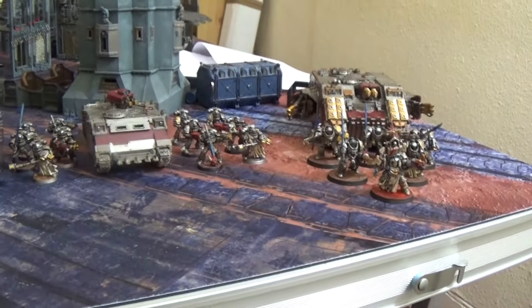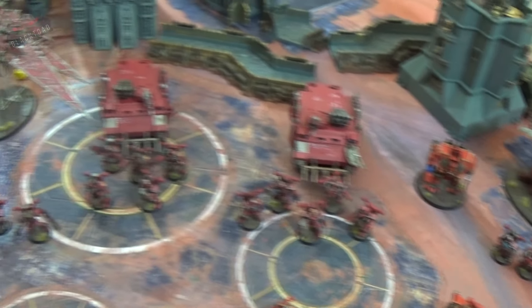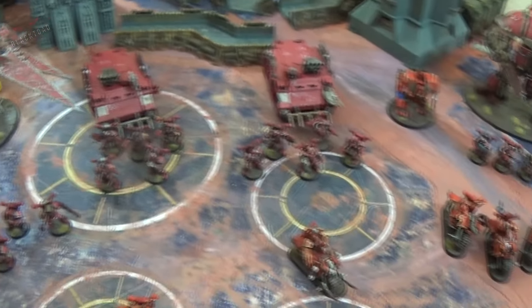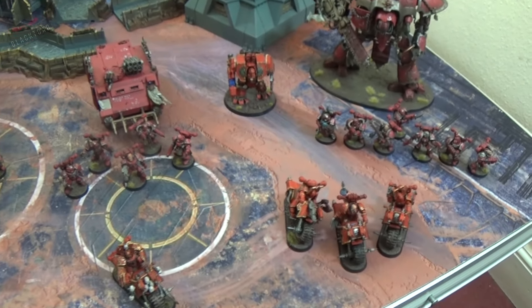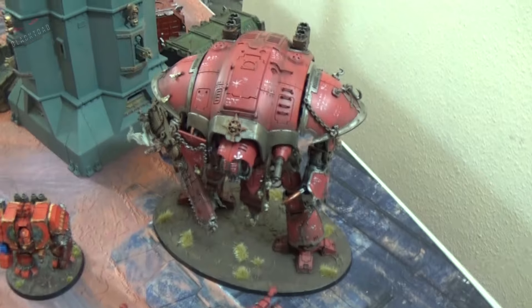We'll see how they go. This is Dom from Black Toad Studio and today I'm bringing 1850 points of Chaos. We're using the Traitor's Hate book for the first time. We've got the Black Crusade detachment, which consists of the Chaos Warband, the Heldrak Terror Pack — those two there — and of course a Renegade Knight over here.